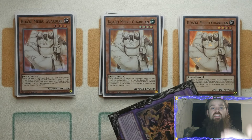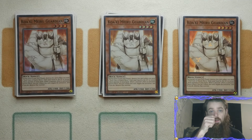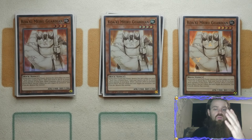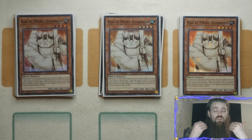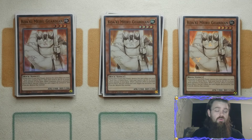By the time you get to the end of your turn, Quokki Mirror Guardian has served its purpose of being that negate for a Droll Lockbird if you're worried about it. And even then, if you haven't drawn a second copy that's when you link it off — but if you have drawn a second copy because you've burned through your dangers and everything else, you just leave it on the board and it acts as another form of interruption for your opponent's turn, which a lot of people will not be expecting or even predicting.